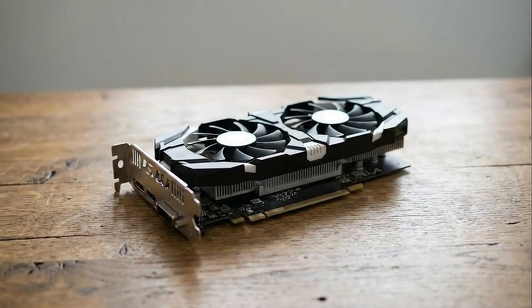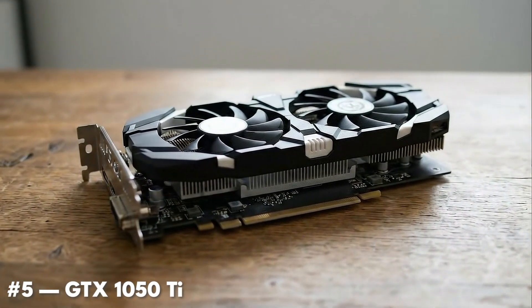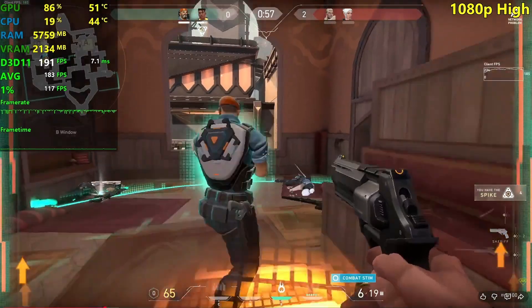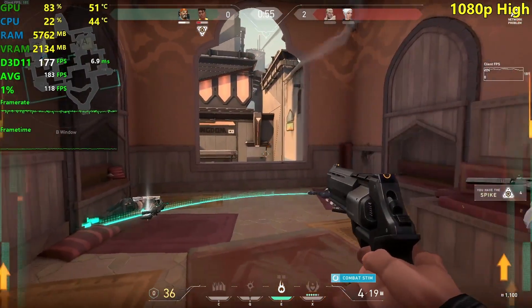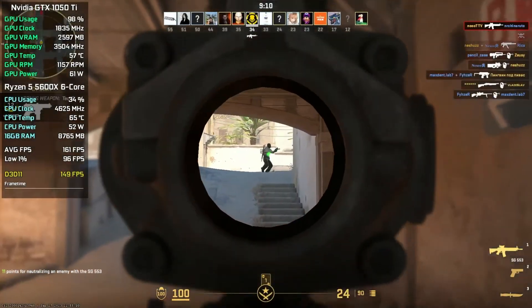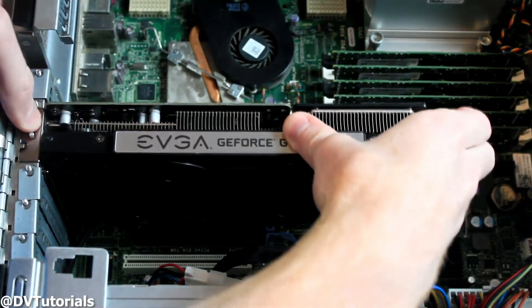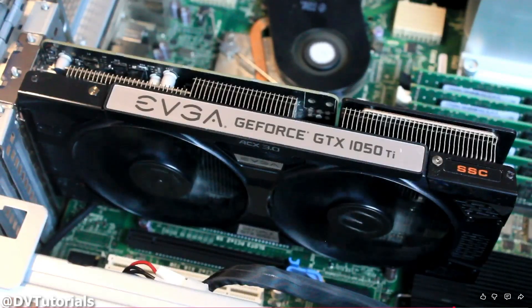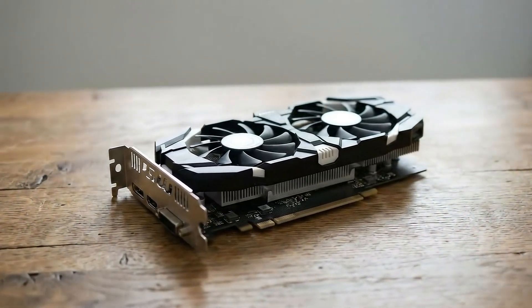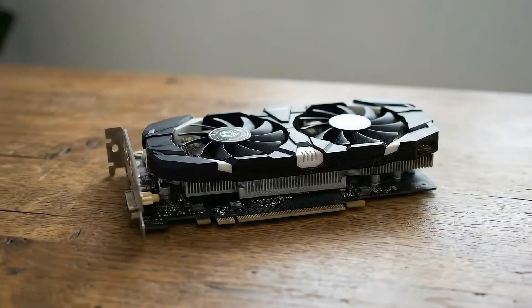Starting the list at number 5 is the GTX 1050 Ti. This card still earns a spot because eSports games are incredibly forgiving when it comes to GPU power. For titles like Valorant and CS2, the 1050 Ti can easily deliver smooth gameplay at 1080p competitive settings. It also doesn't require a power connector, making it a safe and simple upgrade for older PCs and office systems. It's not the fastest card on this list, but if you're on a tight budget and just want reliable eSports performance, the GTX 1050 Ti still gets the job done.